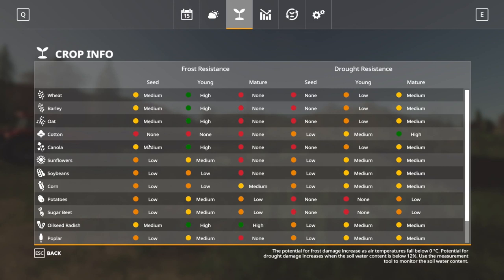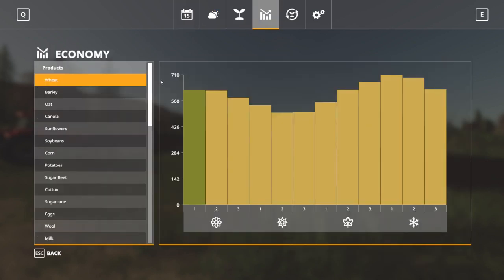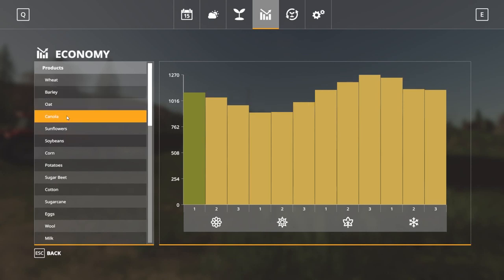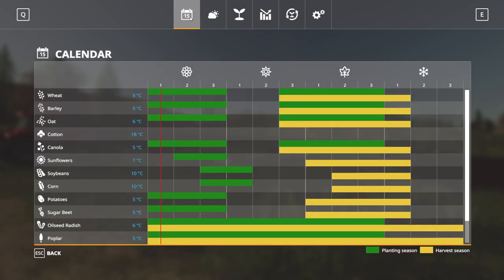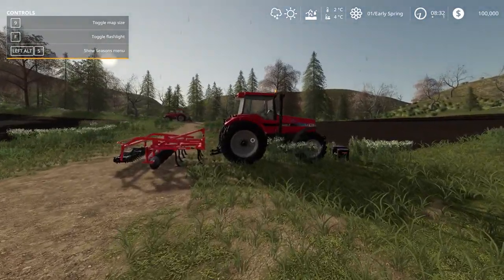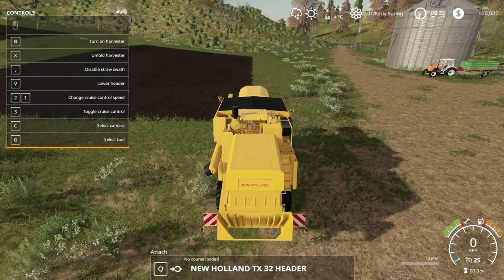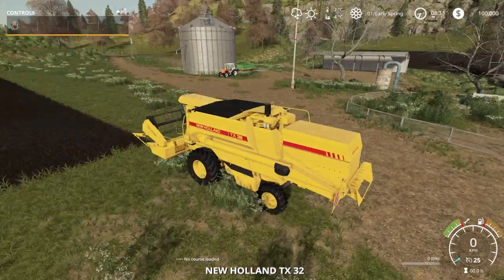A medium frost resistance for most things - wheat, barley, oats, and canola. So we could probably plant some canola, I'm thinking. Wheat, barley, oat, canola - I would think we could probably go with planting some canola and stuff. But midday is going to be the time we sort of need to get to before we can really get too much done.